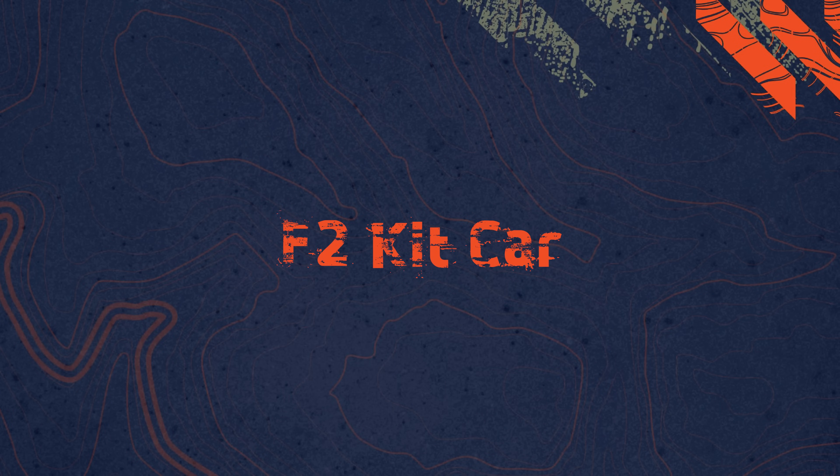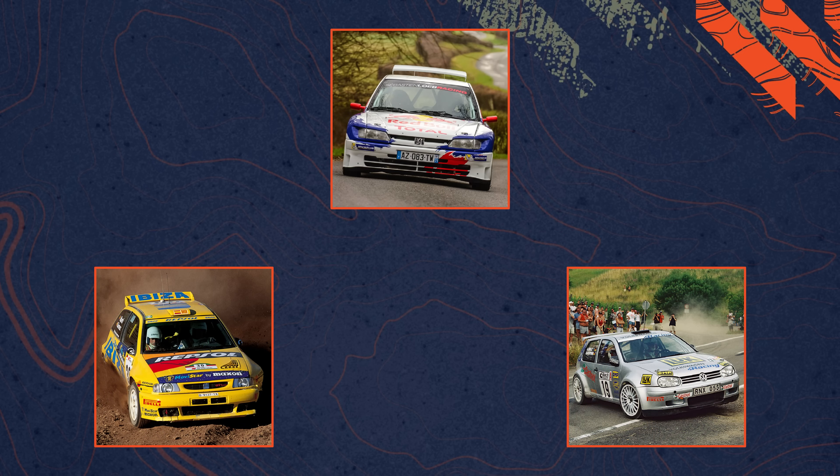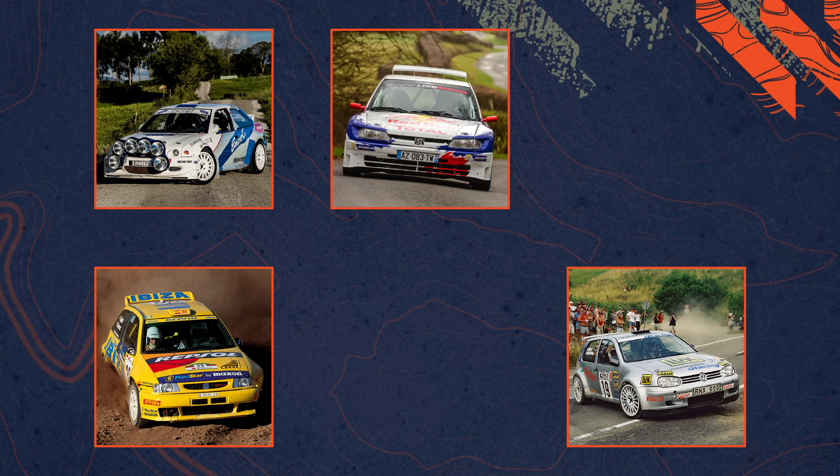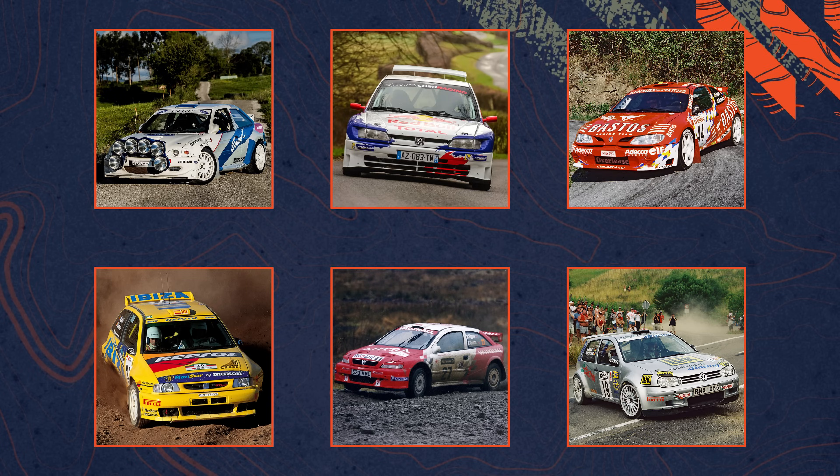Then we get to the F2 kit cars. We do see the return of the Dirt Rally 2.0 roster with the Peugeot 306 Maxi, the Seat Ibiza kit car, and the VW Golf Mk4 kit car. I also predicted that one spot would be filled by either the Ford Escort Maxi or the Ford Puma, and another spot by either the Renault Clio Maxi or the Renault Megane Maxi. Personally I would have gone for the Puma and the Clio, but instead we'll have the Escort Maxi and the Megane Maxi. I'm not sad about those, because both are very cool cars and we do see the Puma in the Super 1600 class. I was convinced we'd have the Citroën Xsara kit car, as it's arguably the most iconic and definitely the most successful kit car, but unfortunately that didn't happen. I suspect licensing, or actually finding one of these cars to scan and record, was a bit of a pain. Instead, we will see the Vauxhall Astra kit car, which looks absolutely brilliant and will be fun to drive.